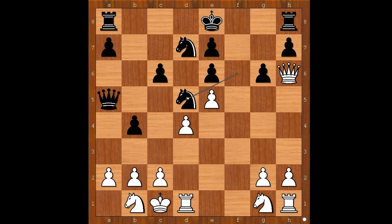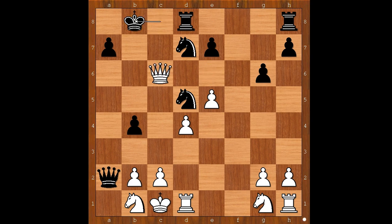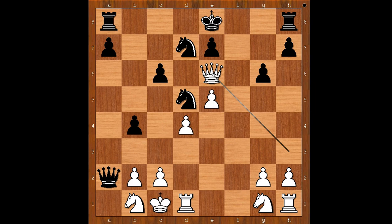e5, knight to d5, queen to h3, attacking the pawn on e6. Queen takes on a2, queen takes on e6. Black to move, and again the player with black pieces has lots of choices, like knight from d7 to b6, queen to a6 defending the pawn on c6, or even castling queenside. This is a pretty good move — even if white takes on c6, then king to b8, and black has a good position, believe it or not. In the game, the player with black pieces played knight to c3. This looks like a super cool move, but has an easy solution.